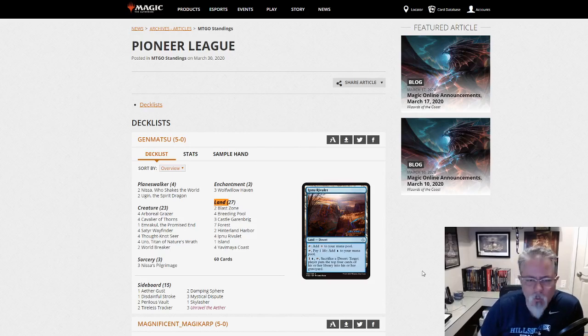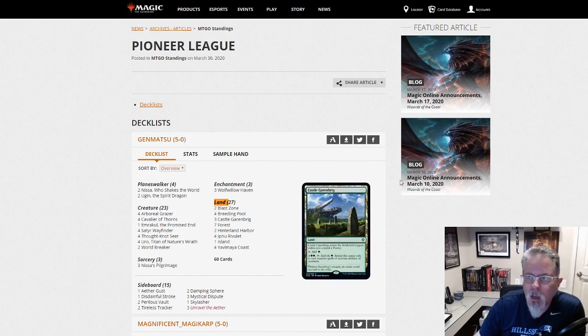Good morning, everyone. It is Monday, March 30th, and hopefully this video finds you doing well. Today we are going to look at the latest Pioneer League dump. It came out this morning, and we've got a good 39 decks in this dump, which is pretty high for what we've been seeing out of Pioneer lately. So hopefully there's some nice spice in here. Let's go take a look.